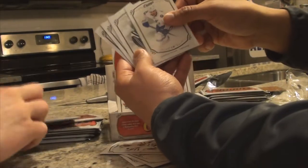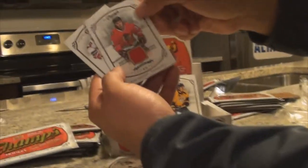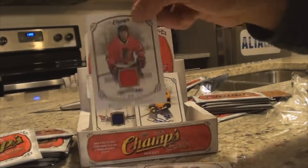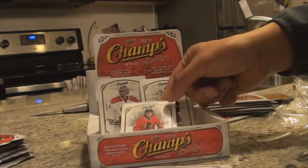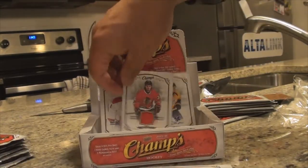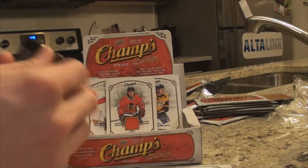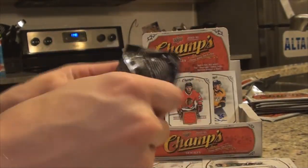What do we got? Jonathan Drouin, Spezza — another game-worn jersey! Three for three! Ryan Hartman. Three for three on the right-hand side. Holy cow, what a boss. Alright — Carey Price, Ryan Hartman, and Victor Arvidsson. We're on the next pack here. I'm going to have to buy another box of this, it's on fire. I told you we should have got more boxes.